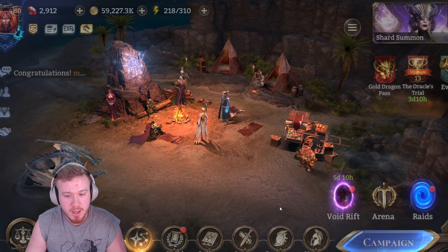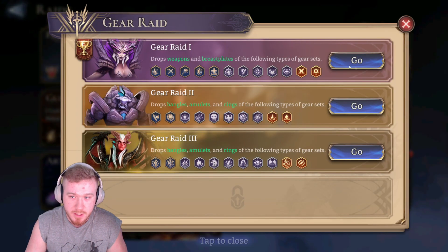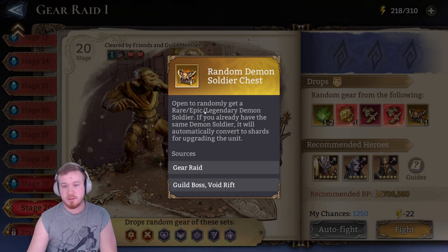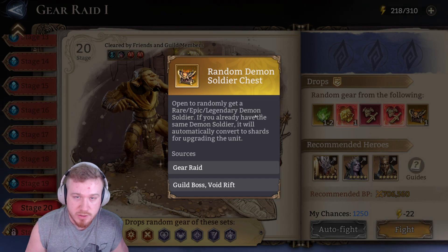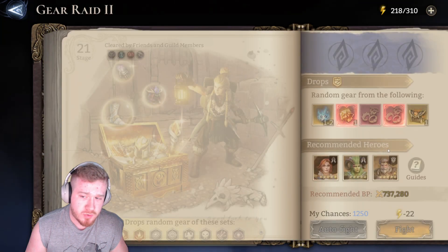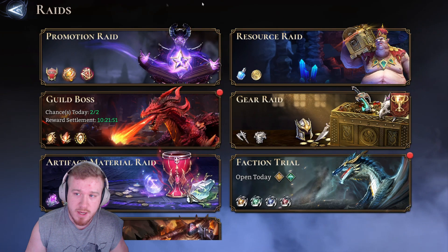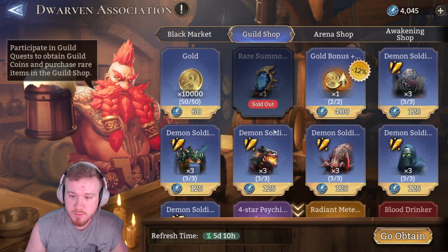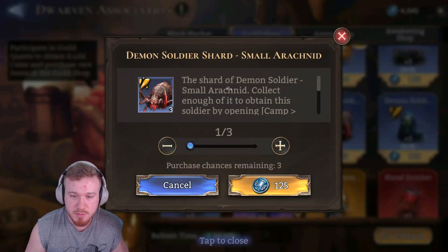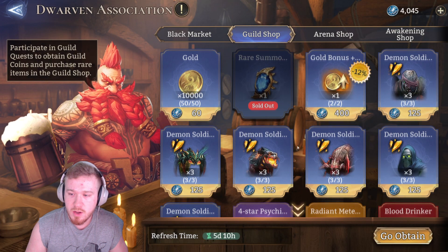If we look at where you can get these guys — you can get them from Gear Raid. There are these Demon Chests and they will drop a random Demon. This is where I got my Legendary Soldier — I think from Gear Raid 2. And lastly, you can also get them from the Guild Shop. I'm actually going to buy some of these guys, because having more would be good.